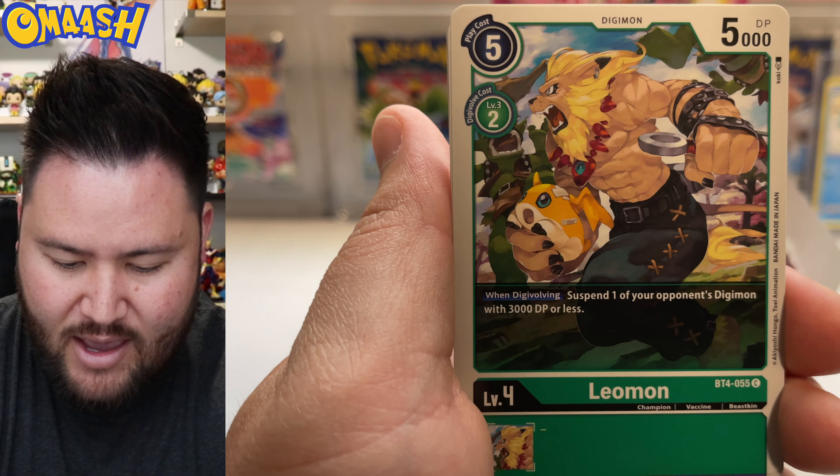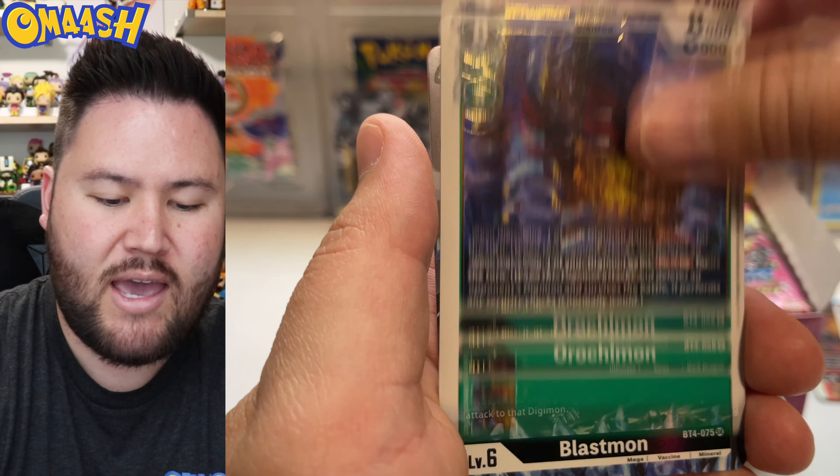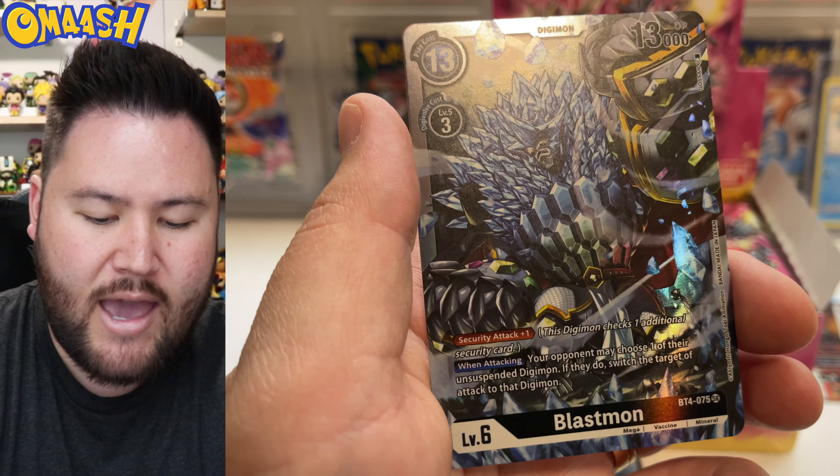Now let's see if we can get an alternate art or a parallel foil — whatever they want to call it. That's a cool card — look at all those guys. The left side pretty much just won because we got that secret rare, and secret rares are pretty valuable. Coromon — hey, I like that. Orochimon once again, and a very nice SR Blastmon — look at that, that looks epic. SR, SR — we're getting tons of pulls and I am all about that.